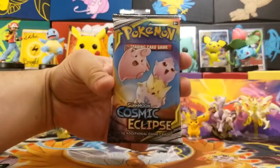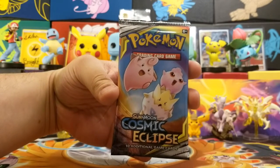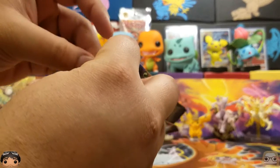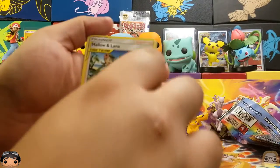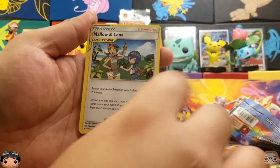Here's our first Cosmic Eclipse pack. It has Togepi and Clefairy — not Clefairy, but like a prequel to Clefairy and a prequel to Jigglypuff. I think it's like Igglybuff or something. Here is a code card for you guys. Ooh, look at our first tag team trainer — Mallow and Lana! Very nice.